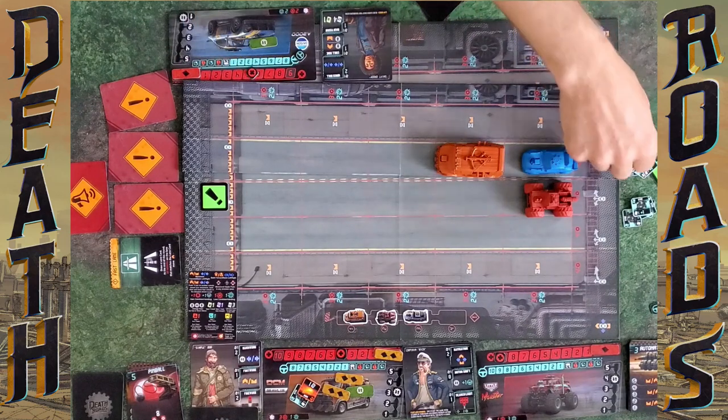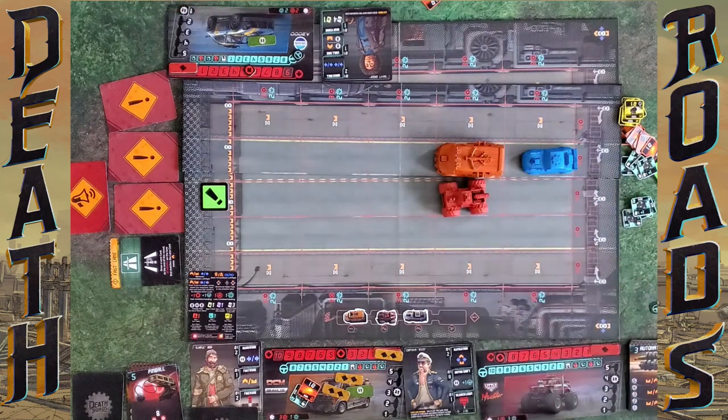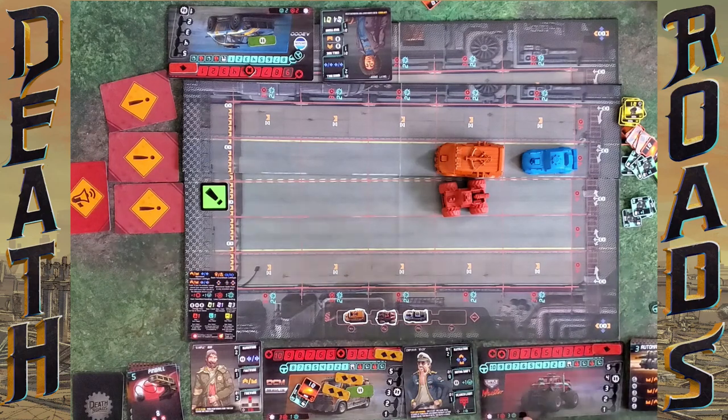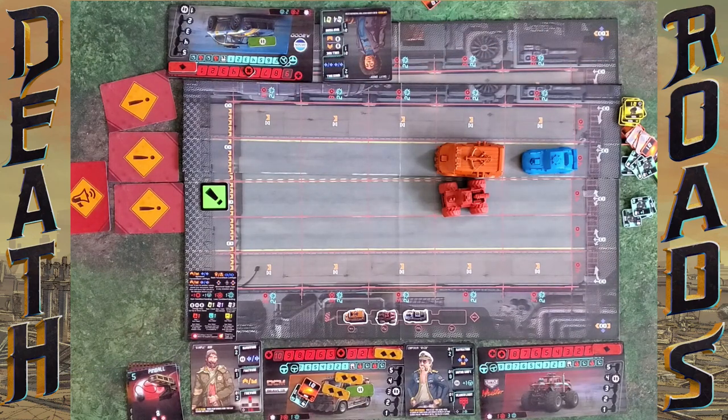At the end of the lane, whoever's in the middle moves up one — that's cool. Now we draw and regain handling. You may discard and redraw. I had no cards in my hand, so I just draw — I get six cards because I'm captain. We redo the turn order: I'm in a higher gear than Madeline. Madeline's in front of Spencer.